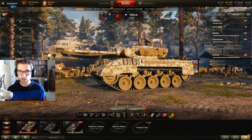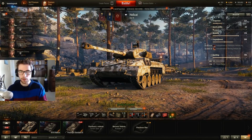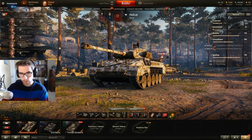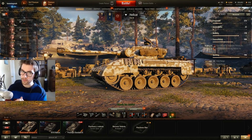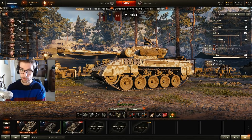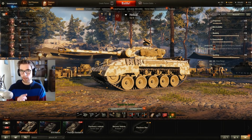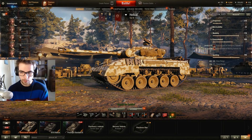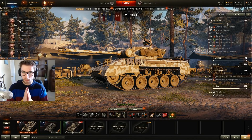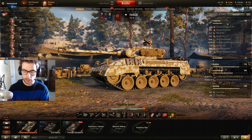The Hellcat, for those of you who don't know, is one of the oldest vehicles in the game. It's been around forever and it used to be the tier 6 stat-padder vehicle of choice along with the Cromwell. The Hellcat got nerfed really hard along with the KV-1S and a bunch of other tier 6 stat-padder vehicles.